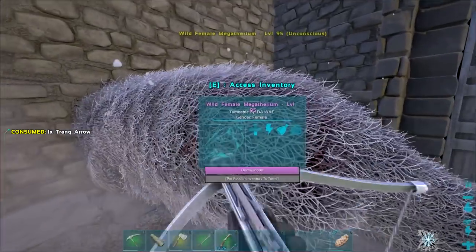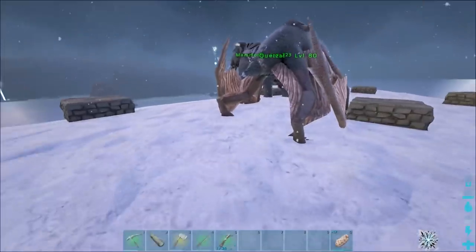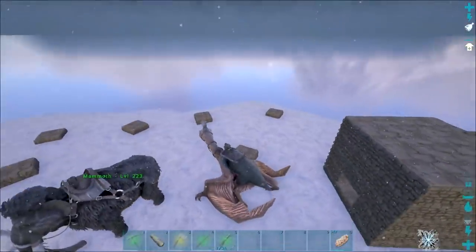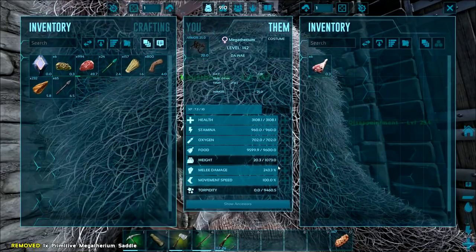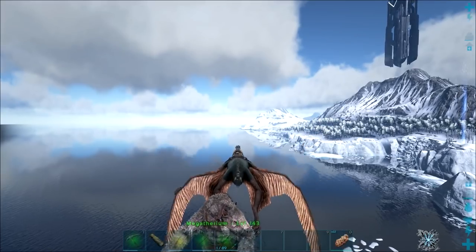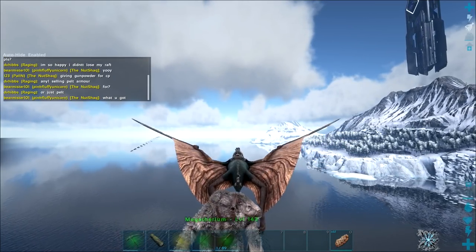What did we get? 2.3k health, 170 melee — pretty garbage, but not really expecting much from it. Megatherium's tamed up, let's chuck the saddle on it. What did we end up with? 3k health, 243 melee — pretty goddamn awful, but it'll do. Time to head over to Karka Island, gonna get some chitin for our paste — it's gonna be fucking lit.